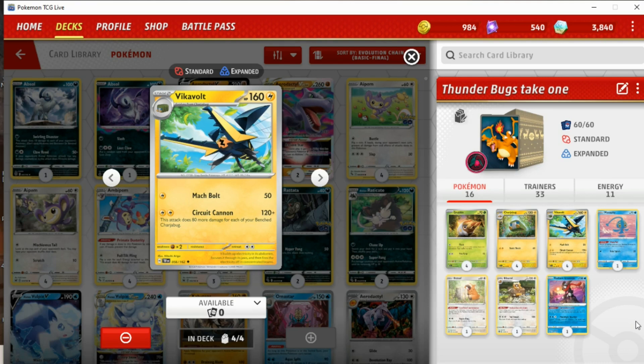But what does this Vicar Vault actually do? Well, 160 HP — actually relatively tanky for most Stage 2 Pokémon. It's not very tanky by today's standards, but it's still pretty good for a Stage 2. Two attacks. The first one, Match Ball, only doing 50 damage — pathetic and useless. We don't care about that attack.